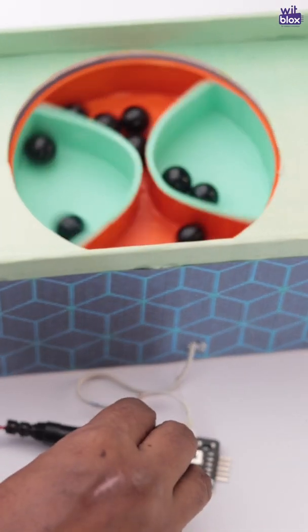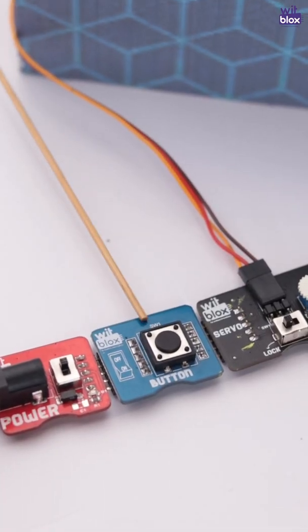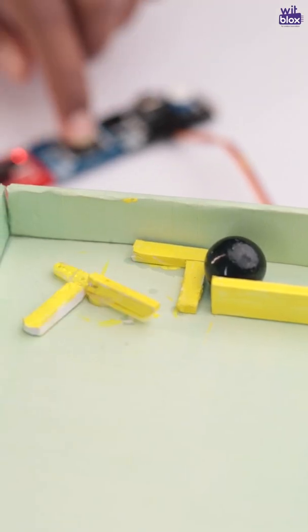One motor driver has been used to make the centerpiece rotate continuously. In between the servo and the power blocks, we have also used button blocks, using which we trigger the servo blocks whenever we like.